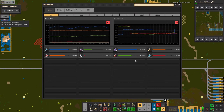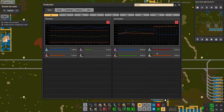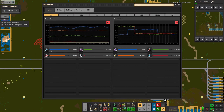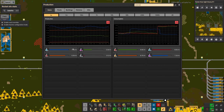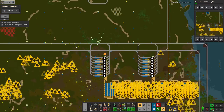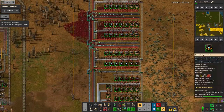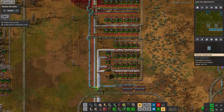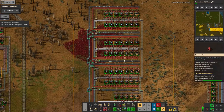We're getting through about eight to nine thousand science packs per minute, and I'm only producing the blue science at about 7.8 per minute - this is why I'm having trouble with blue, it just runs out every so often. What I've been doing to try and get this better is going through here and putting in more and more of these module sets of assembly machines. Now I've got almost a full green belt coming off there, which is a pretty good speed.